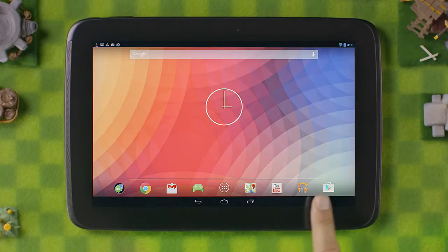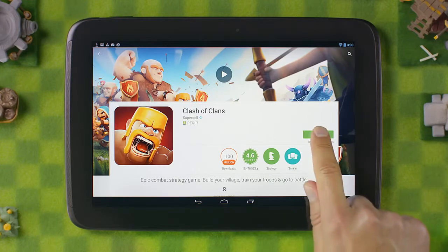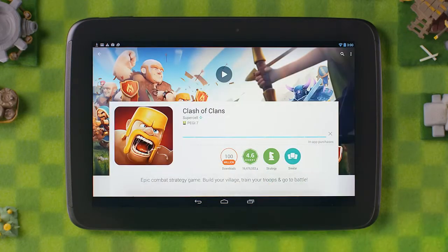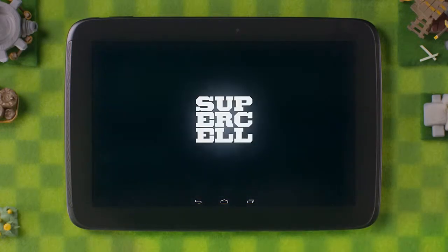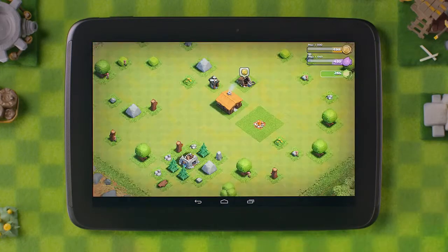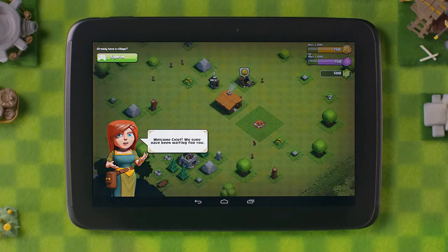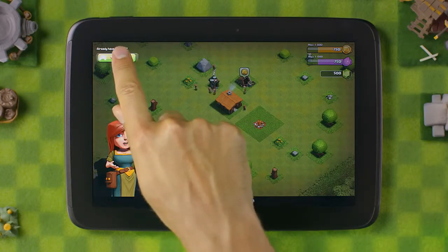Once your device is booted up, head over to the Play Store and download Clash of Clans. When you open the game, the beginner's tutorial will begin. Since your village should already be attached to a Google account, you can skip the tutorial by tapping on Google Play Sign In.